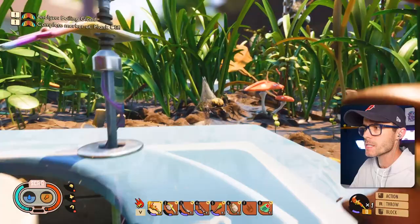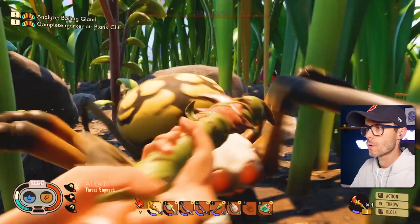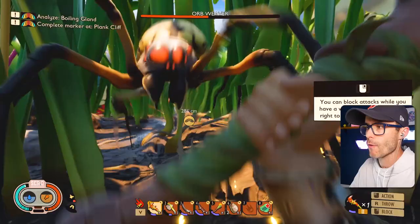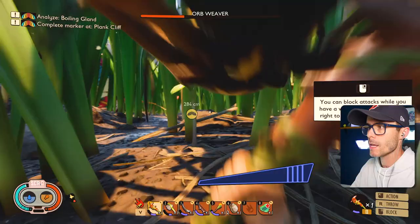You do need a level two hammer. What are you doing, champ? This is my hood. Get out of here. I'm going to fight this orb weaver. Let's go. Got him! I'm not going to let any stupid orb weaver beat me. You can give them two whacks — these guys don't move around when you actually hit them.